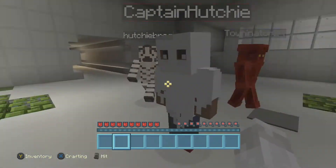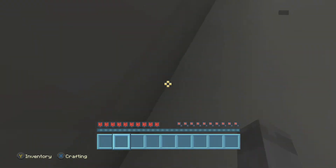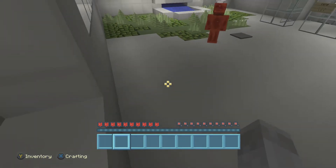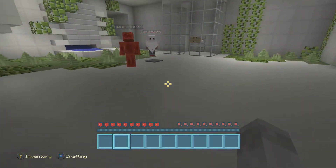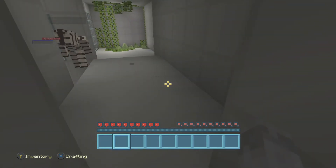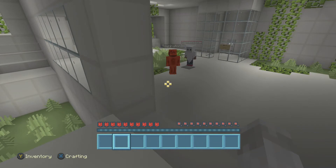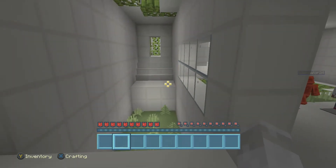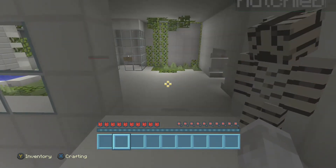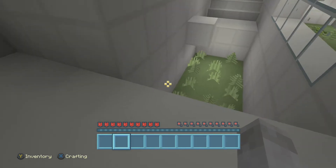There's a sign - exit is this way. I've got a door. What does this do? Whatever you did, stand on that pressure plate. Stand on it Town. Town, stand on the pressure plate. There we go. Thank you. Now... I think Town's DC'd. Town? Hutch? Yeah, you stand on that pressure plate.